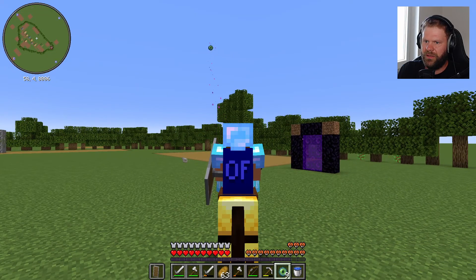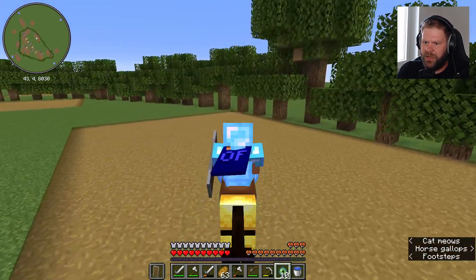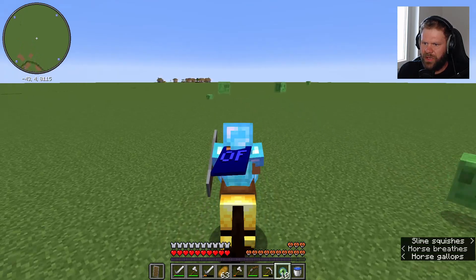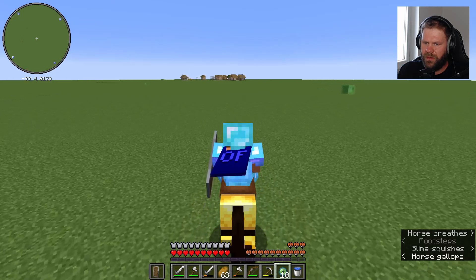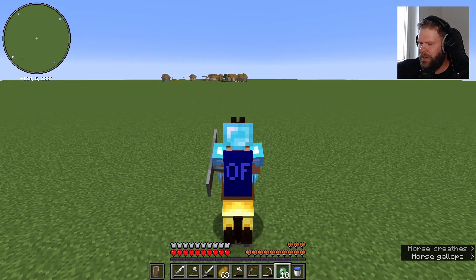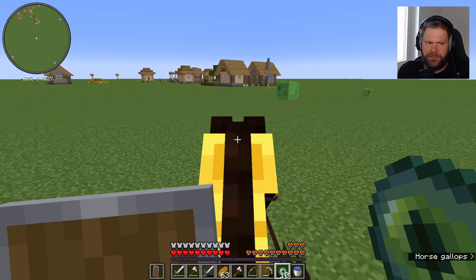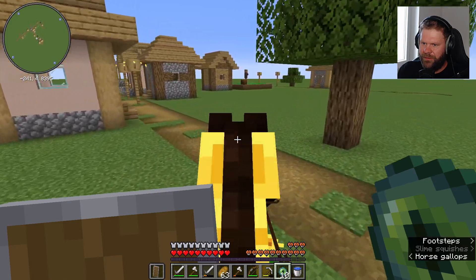Das Auge geht straight in die Richtung. Gut, es geht nicht kaputt - das ist fein. Tatsächlich kann man im Superflat einfach die ganze Zeit straight in die Richtung reiten, das macht es sehr einfach. Ich vermute fast, dass wir gar nicht viele Augen benötigen werden, eben weil hier keine Hindernisse sind - bis auf Schleime, Dörfer etc. Da lassen wir unser schönes Dorf hinter uns, und es geht los: auf in ein großes Abenteuer.